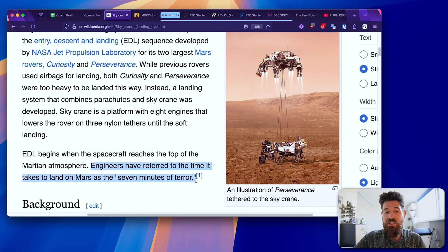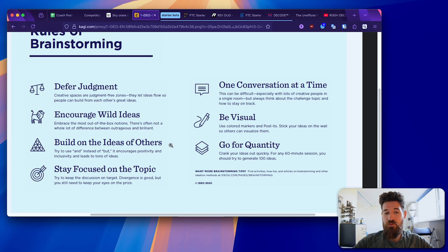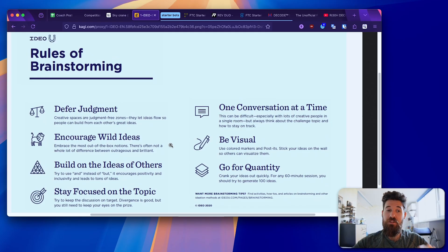They called it the Sky Crane — a secondary module floating in the sky on rockets, lowering a very expensive rover down to the surface of Mars on a rope. Engineers refer to the time it takes to land on Mars as seven minutes of terror. That sounds like a really silly, stupid idea, but my favorite part of that story is that it actually worked. And this comes back to IDEO's rules for brainstorming.